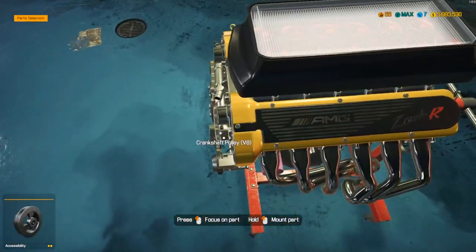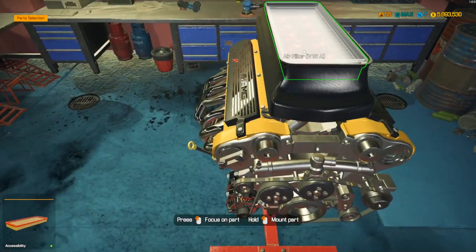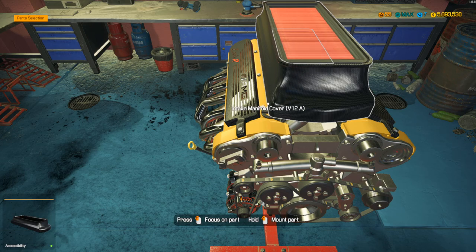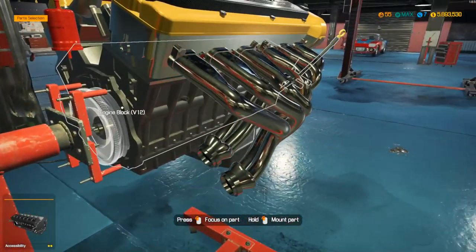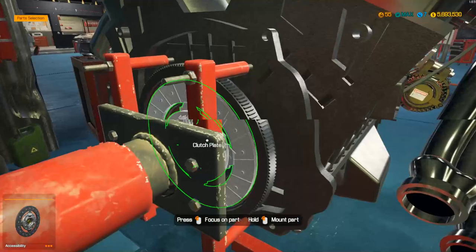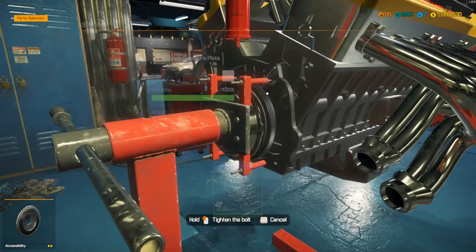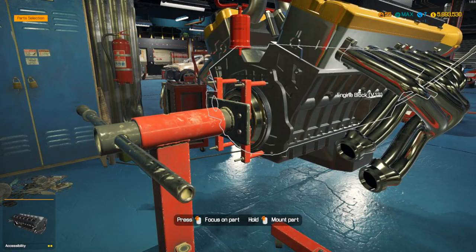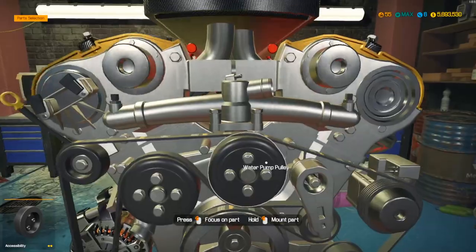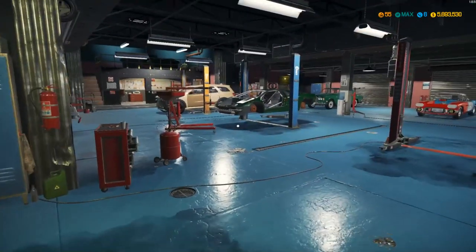Oh wait — this is actually the AMG motor they have in here. It's a shame there's no real Lamborghini motor in this game, but that's something you've got to deal with. Let's finish up the clutch and then I think the engine is done. I'll check the other smaller spots on the motor to make sure we got everything, because I've missed things in the past and I'm not trying to miss them again.